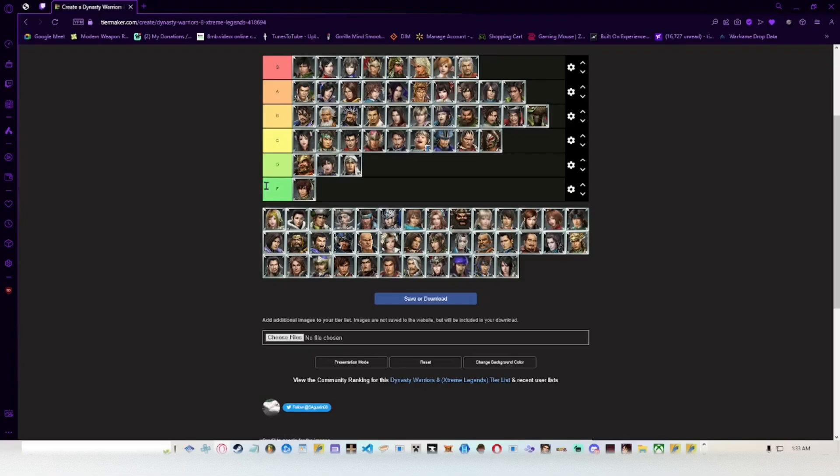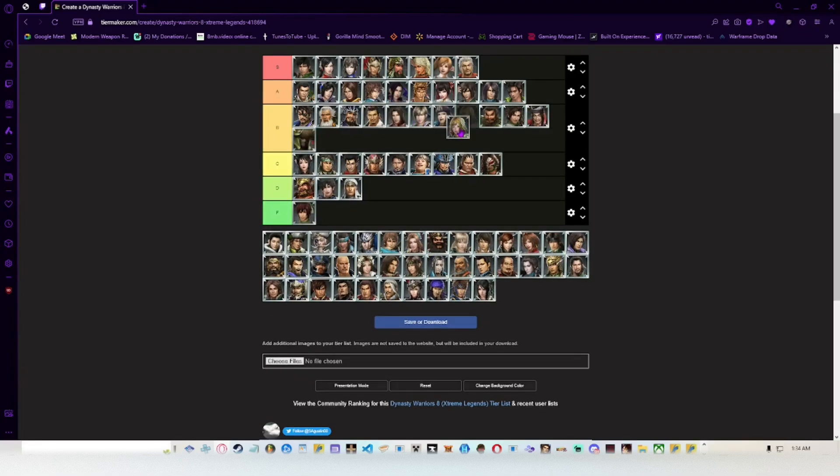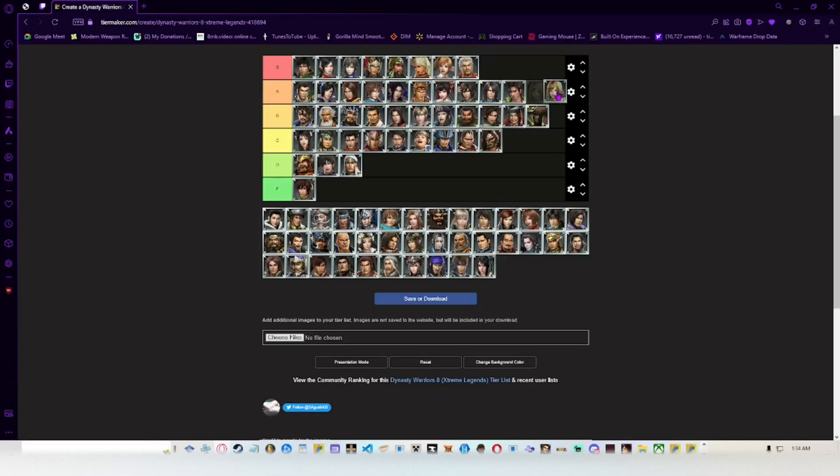This next character — I'll just call her Bow because I can't pronounce her name — is a nice character. Her weapon switch is much like Liu Bei's — instant, with a shockwave, so you get a lot of mileage out of it. Her moves flow together pretty well. Her jump charge is useful, though enemies can tech out of her air normal. I believe her musou 1 has juggle capabilities. Pretty decent overall — A tier.